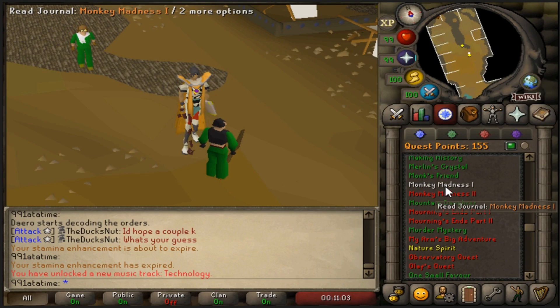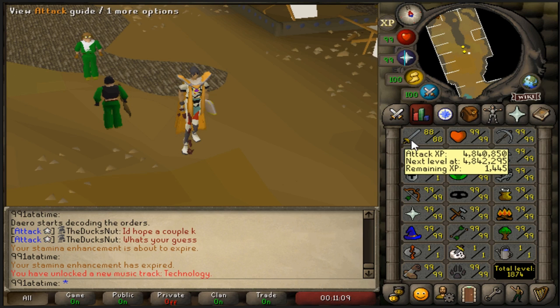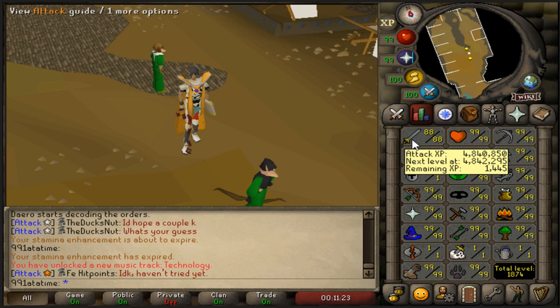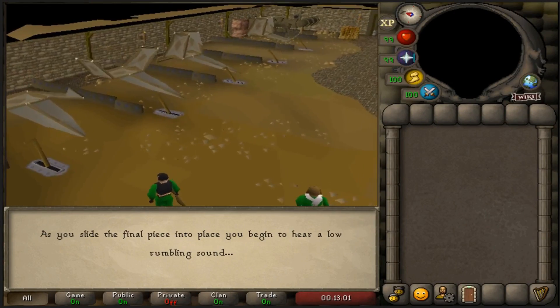I've decided I am going to do Monkey Madness 1. I don't know why I'm doing it now - better late than never. I should have done it when I was level 60 attack so I could use the dragon scimitar from 60 to 70. That's fine - it's going to be a good boost to my defense level when I start doing that. I think I'll get 35k XP straight off the bat. Puzzle is easy boys!